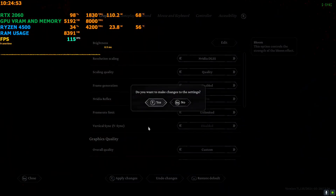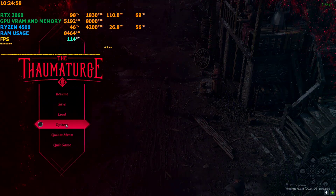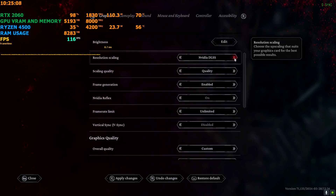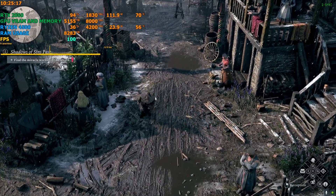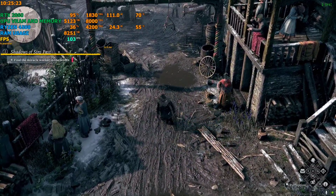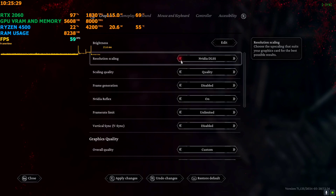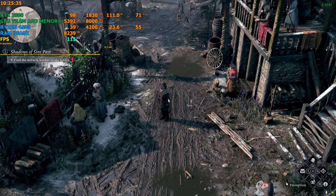You can enable or disable frame generation in the settings but it will still work regardless once activated — that's just how it behaves. You can also use it with FSR3 combined, but FSR3 is still laggy and jittery as you can see in the frame graph. So it's better and recommended to use the frame generation mod with DLSS only. Enable DLSS, hit apply, come back to the game.